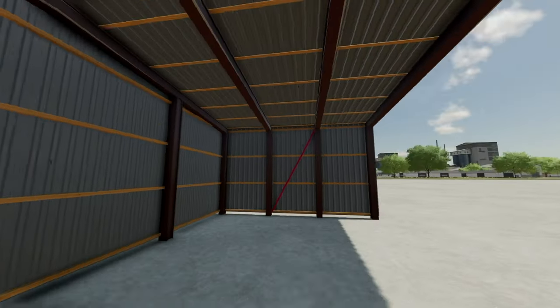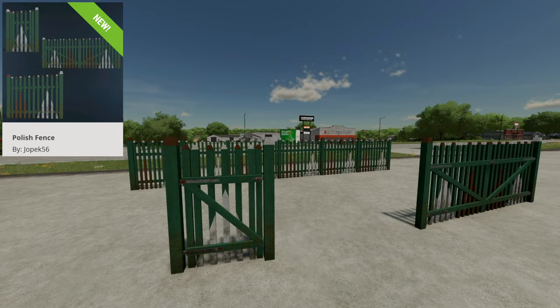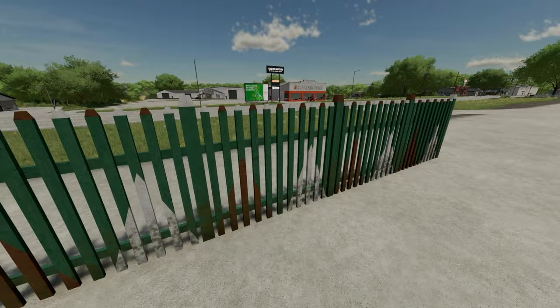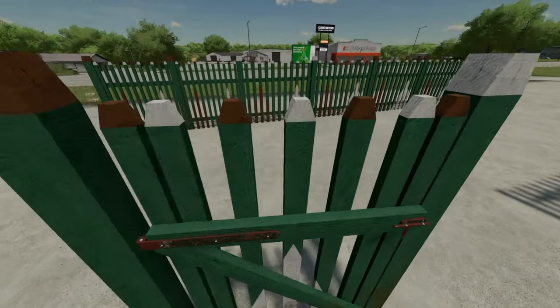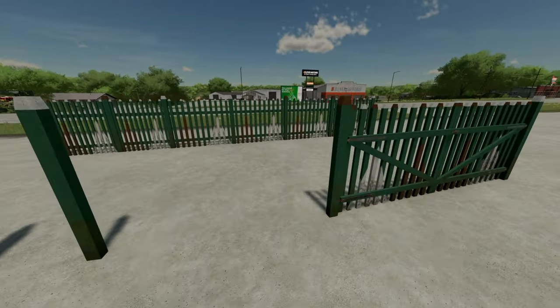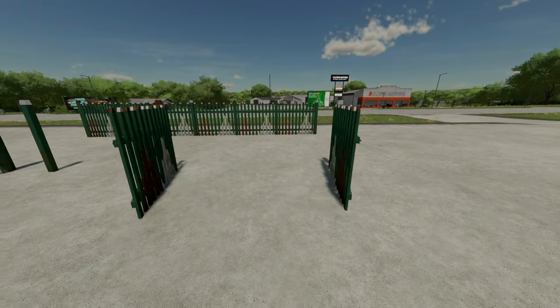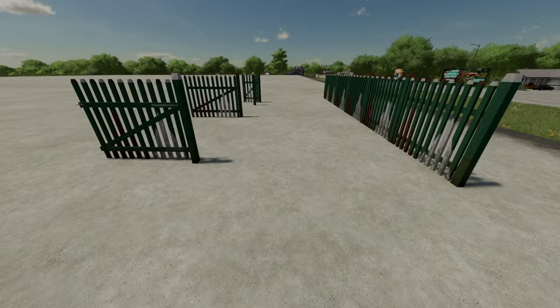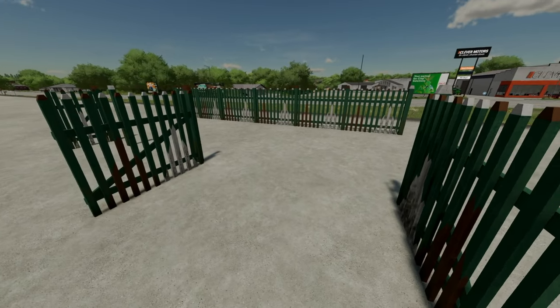Next is the Polish Fence Pack — a fence, a small pedestrian gate, and a small machine gate. Nothing too wild and crazy, just a really nice-looking fence and gate pack.